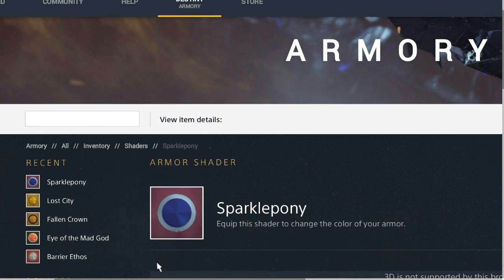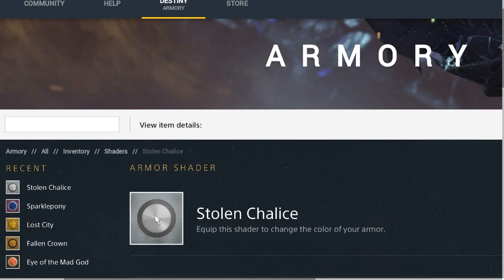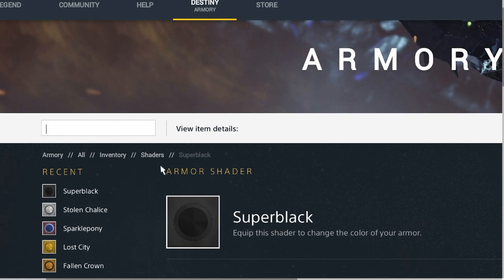The next one is kind of hilarious — it's called Sparkle Pony. It has a baby blue and purple hue, so I could see it looking similar to what the Queen offers on the Reef. Stolen Chalice looks like a mix between the Nowhere and Chatter White — kind of like a Dead Orbit fifth shader. They could be introducing those, so who knows.